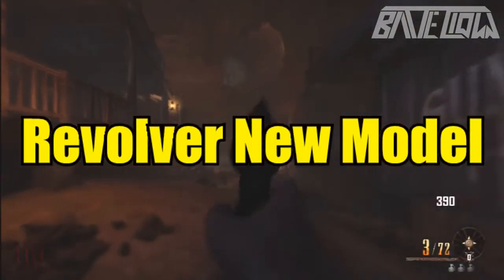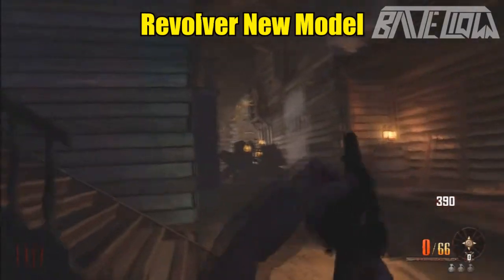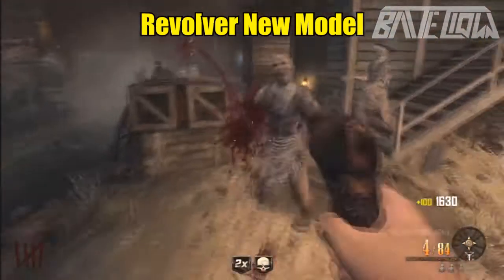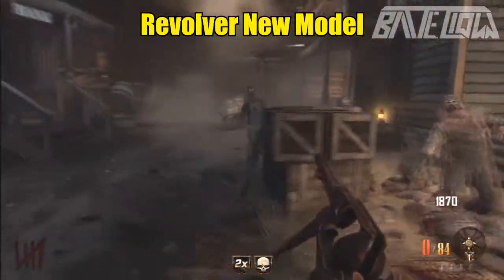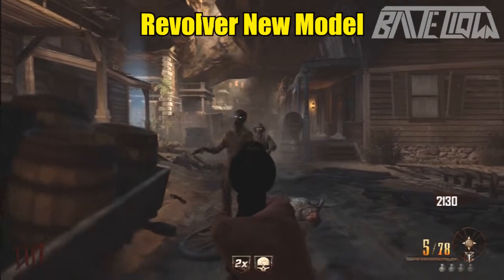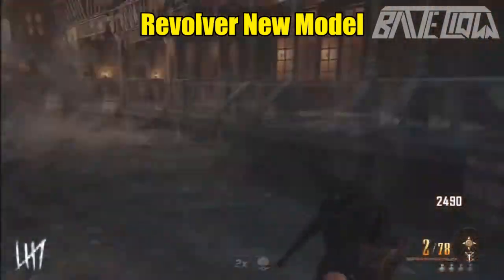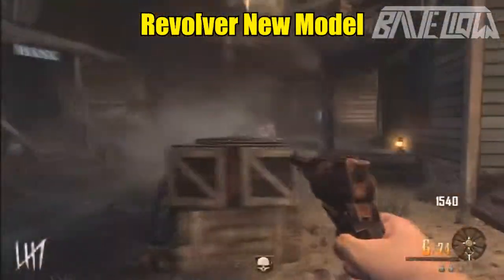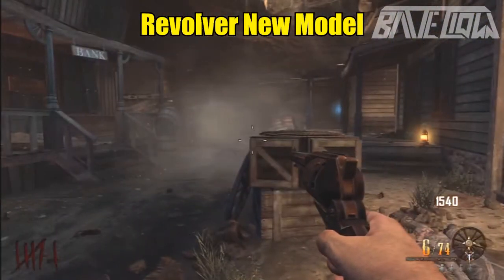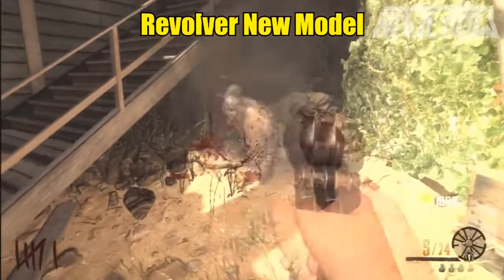The next gun is the Revolver New Model. This gun is pretty much a beast and it sets perfectly in the Buried western theme — the revolver just blends in with the cowboy look. It's a one-shot kill gun up to around round 20. My friend played with it through round 20 and it was still one-shotting, so knowing that, it's definitely a pretty beast gun.